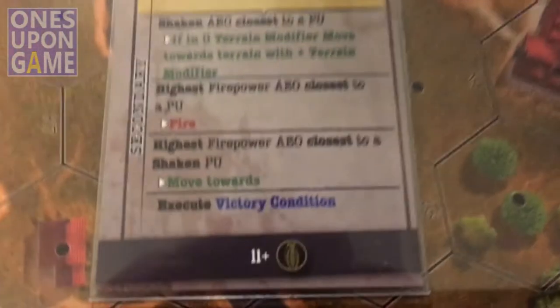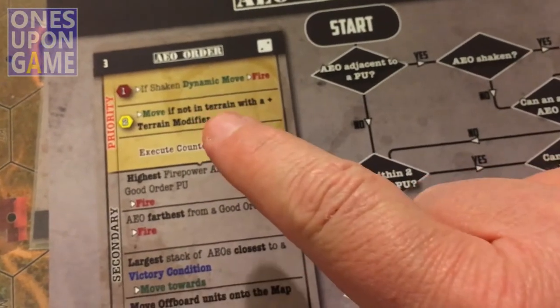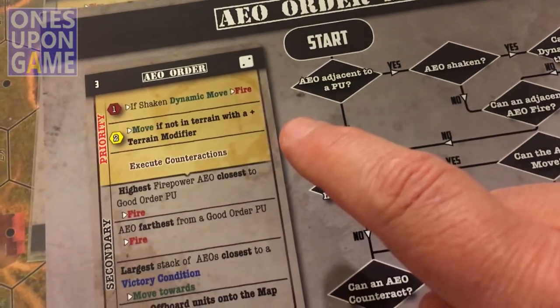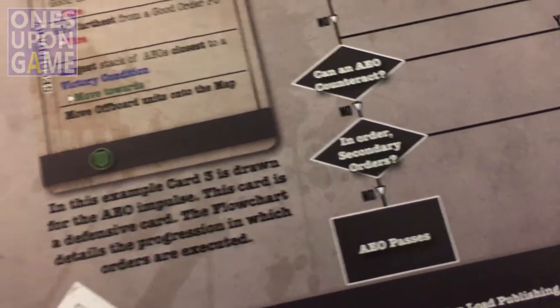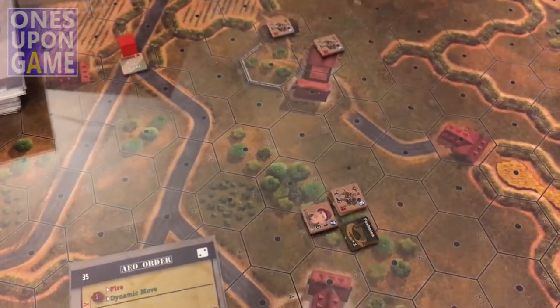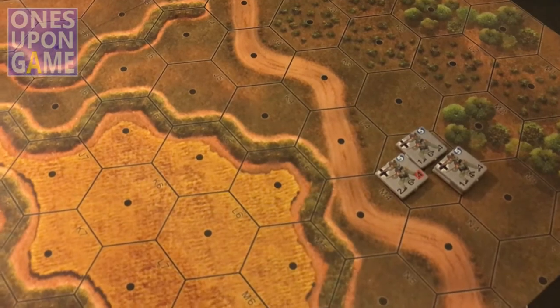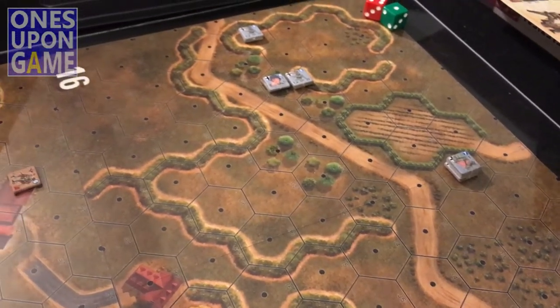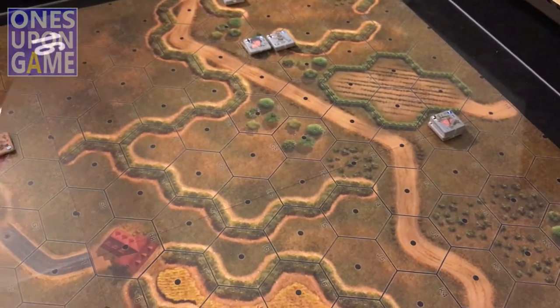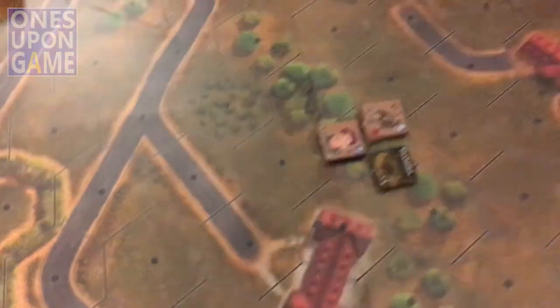That's the last order. So now what do we do? We look at our flowchart — you work your way through it and do the secondary orders. If done and no action was taken, the AO will pass. The logic here is that he's going to keep these guys in reserve until there's something to do. I've got a stack here with a leader who has the deadly skill, which allows him to add a plus one. This leader also had the decisive skill — he'll let him shoot a second time, but you can only use that once.